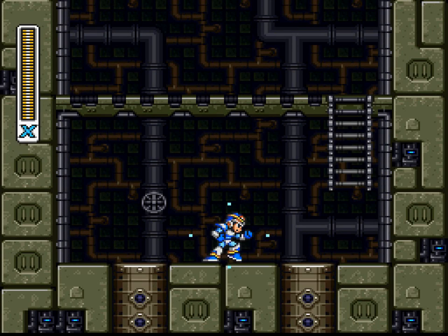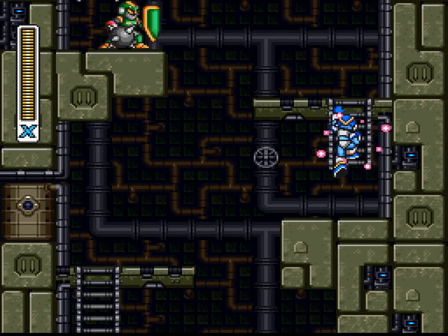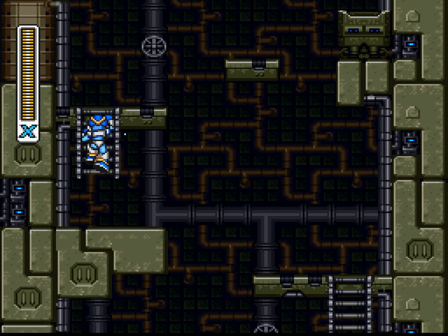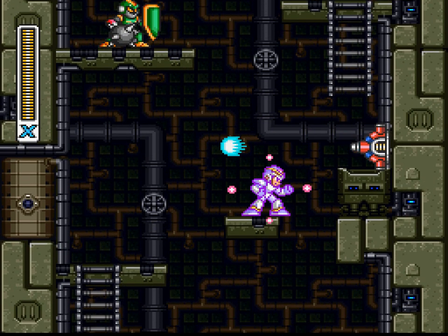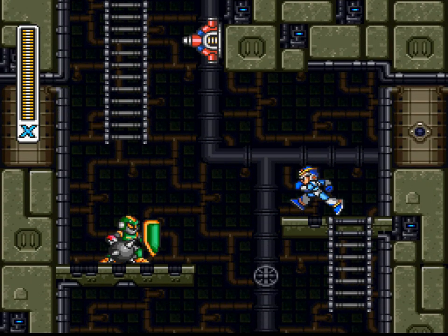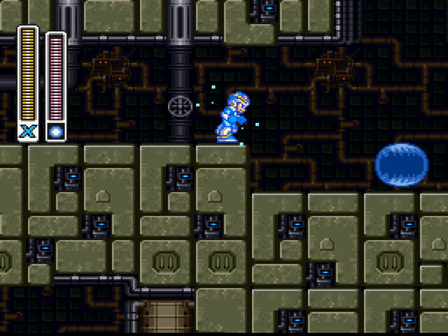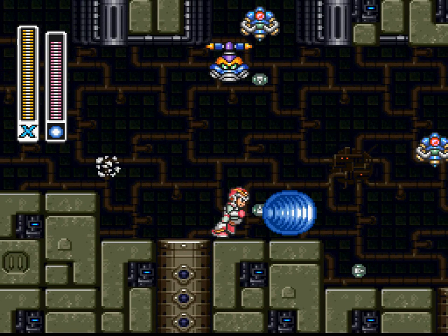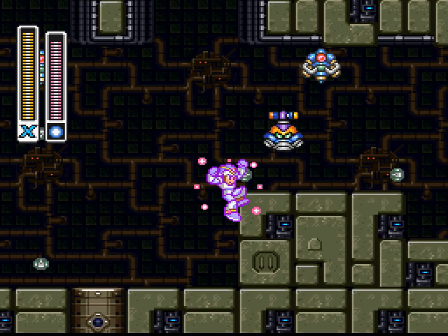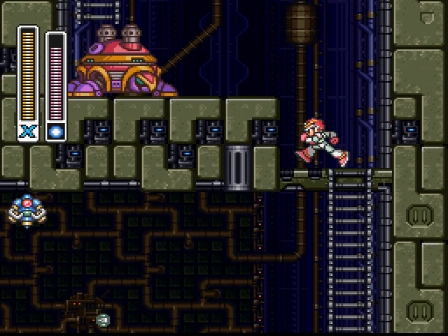Yeah, this stage is a little slower than the others, simply because of all the climbing you have to do. And if you keep getting hit, that slows you down immensely. But it's not that bad. These guys just fire above him — they'll scoop right into the shot. Now, Rolling Shield comes in very handy at this level. Security lasers are more of an annoying thing — actually, pretty much everything in this stage is more of an annoying thing.